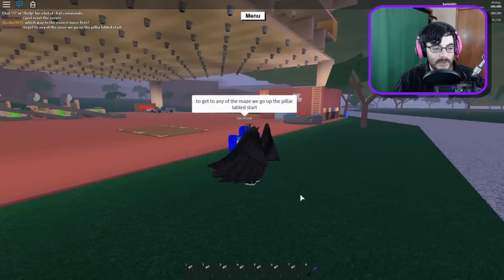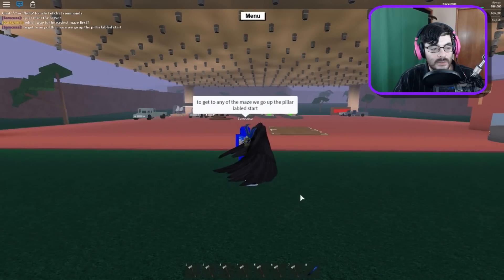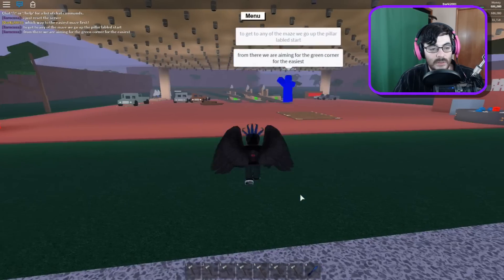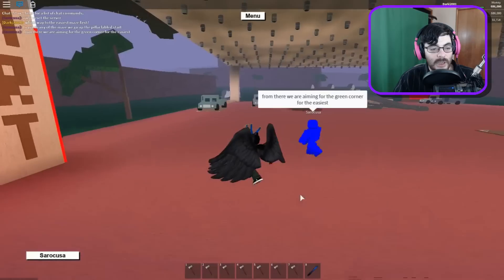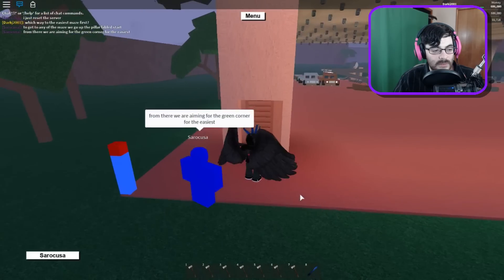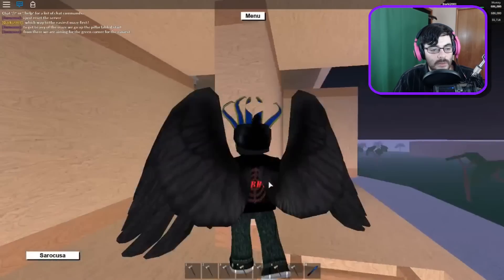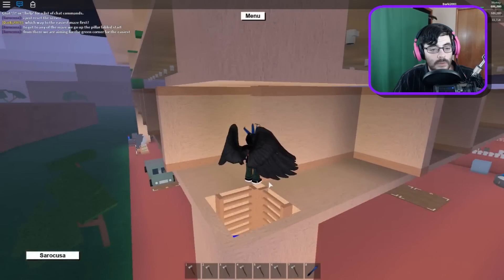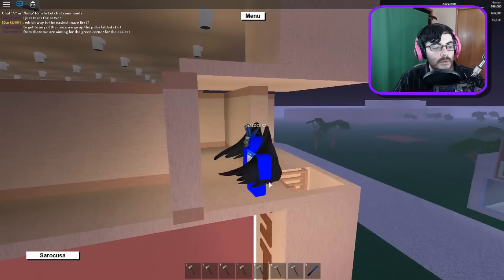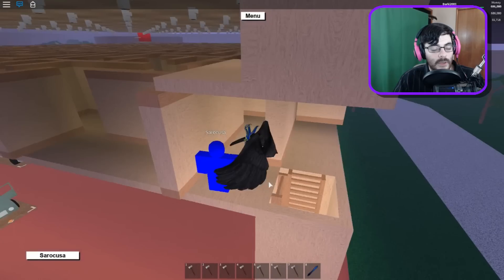To get to any maze, you go up the pillar labeled 'start.' From there, we are aiming for the green corner for the easiest.